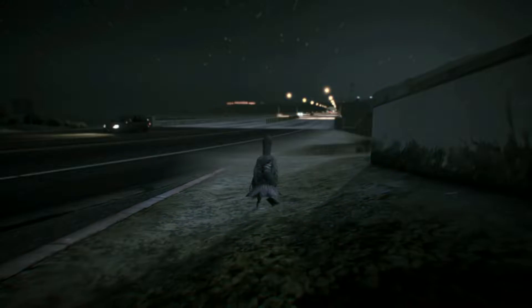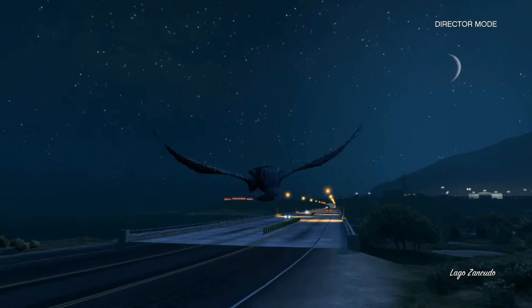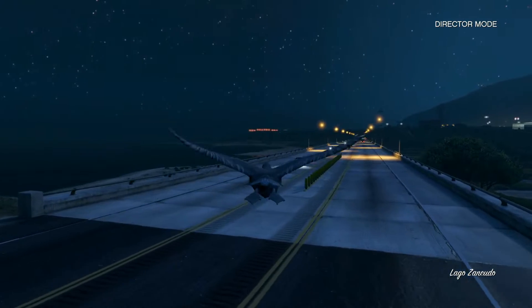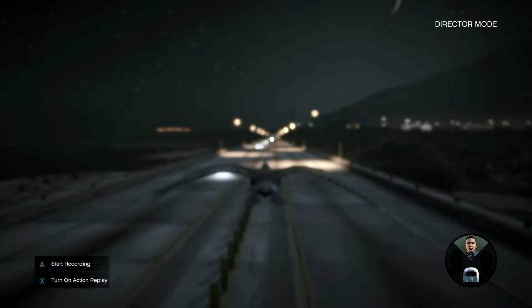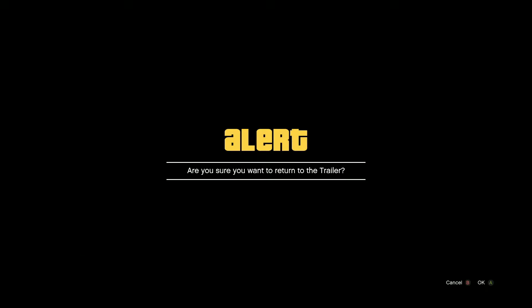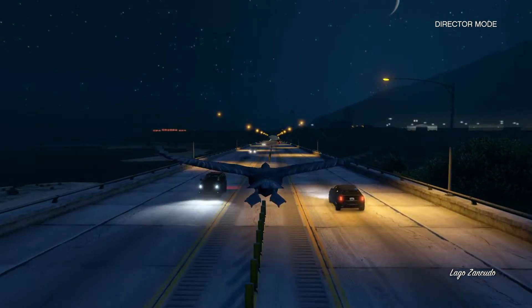All right, now we're here — a way better spot. Pretty much what we're going to do is fly into a car, and right before we hit the car we're going to hold down the D-pad and go to any single player character. But that's right as you're about to hit the car.